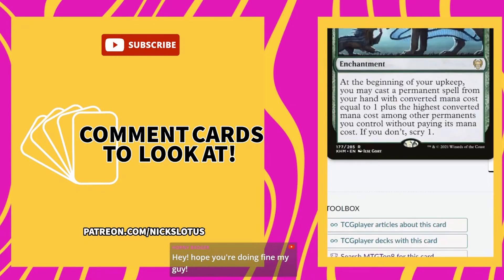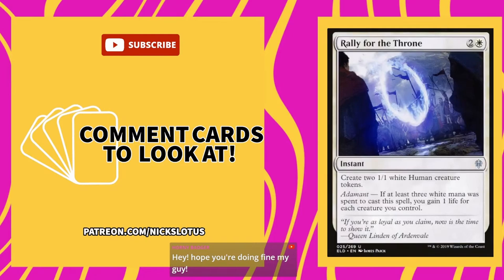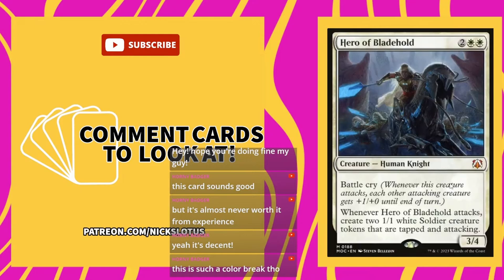Rally for the Throne — two and a white for an instant. Create two 1/1 white Human creature tokens. If three or more white mana was spent to cast this, you gain one life for each creature you control. I actually really like this in a token deck. Hero's Blade — you can get one for two dollars and three cents.